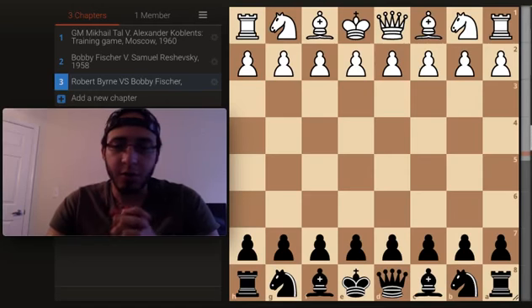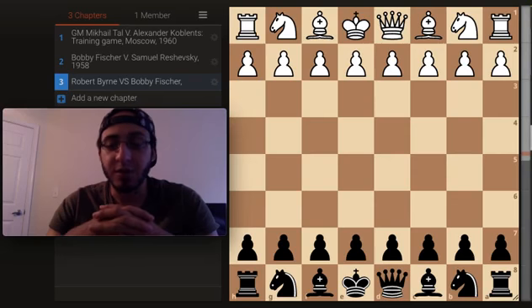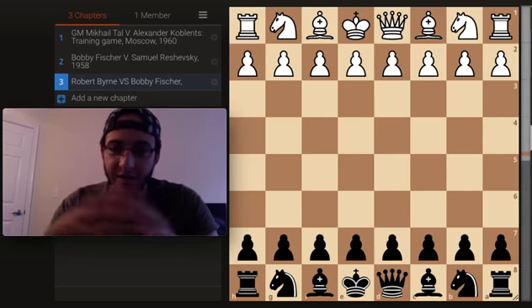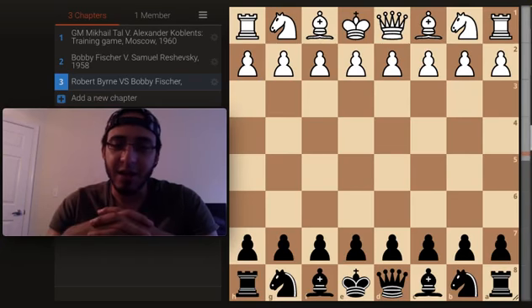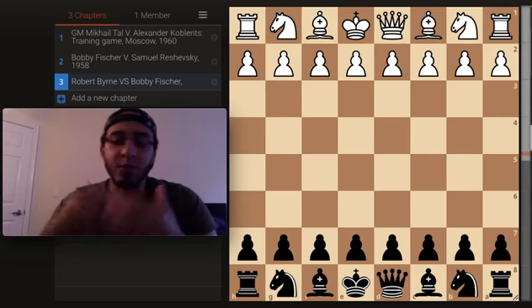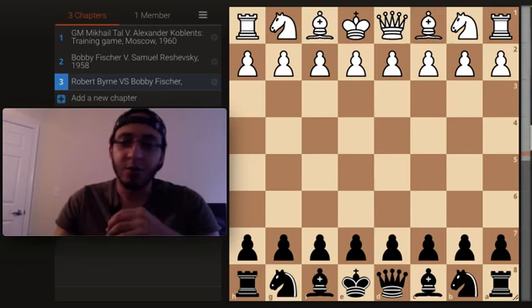Alright, welcome back for another chess analysis game. We're going to be looking over Bobby Fischer's match against Robert Byrne. At the time, Robert Byrne was an international master, but a year later became a grandmaster. He was playing as an IM against a young Bobby Fischer, and Bobby Fischer was playing as black. I'm excited to see how Bobby ends up winning this game in just 21 moves against a very, very strong player. So let's jump right into it.